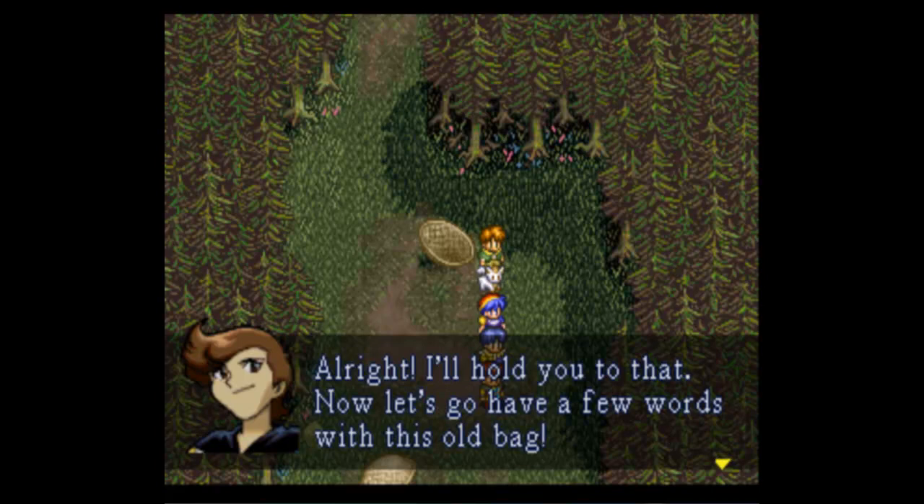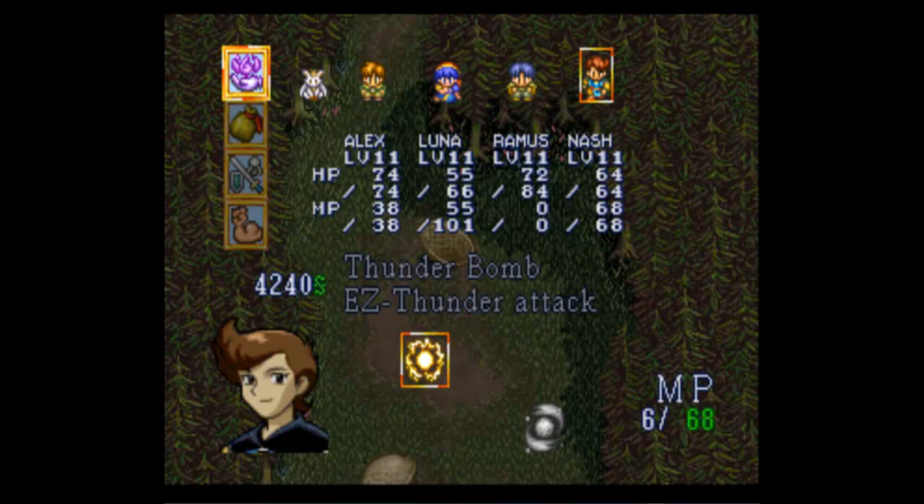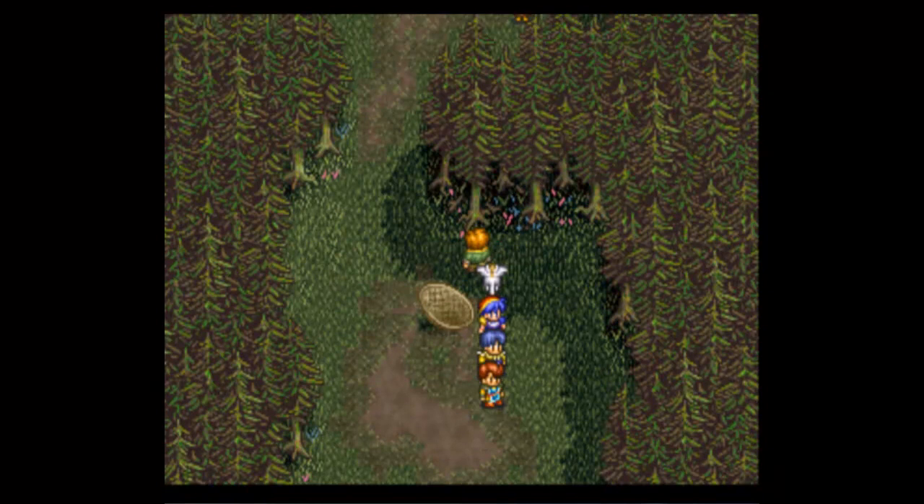Let's see what magic Nash has. He has Thunderbomb — an enemy-zone thunder attack — and Stone. I don't think I ever use Stone; I usually just use Thunderbomb. I just never had a reason to use Stone.